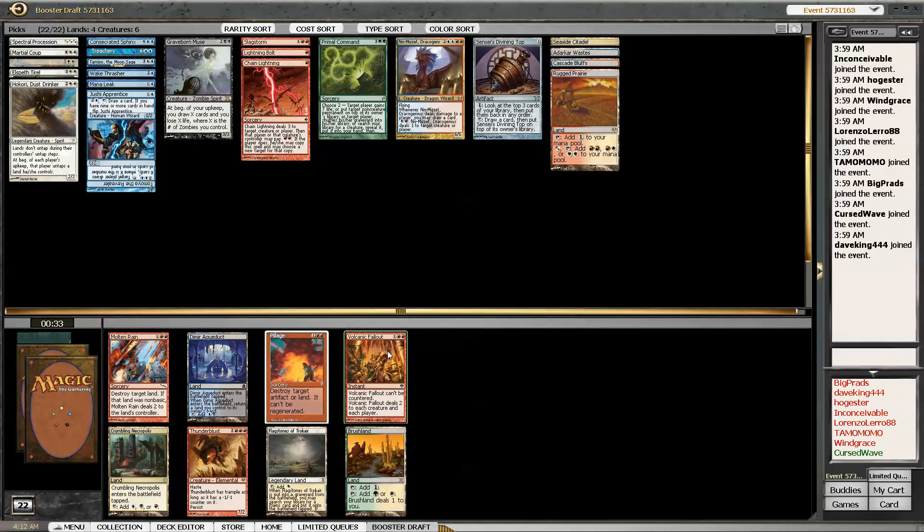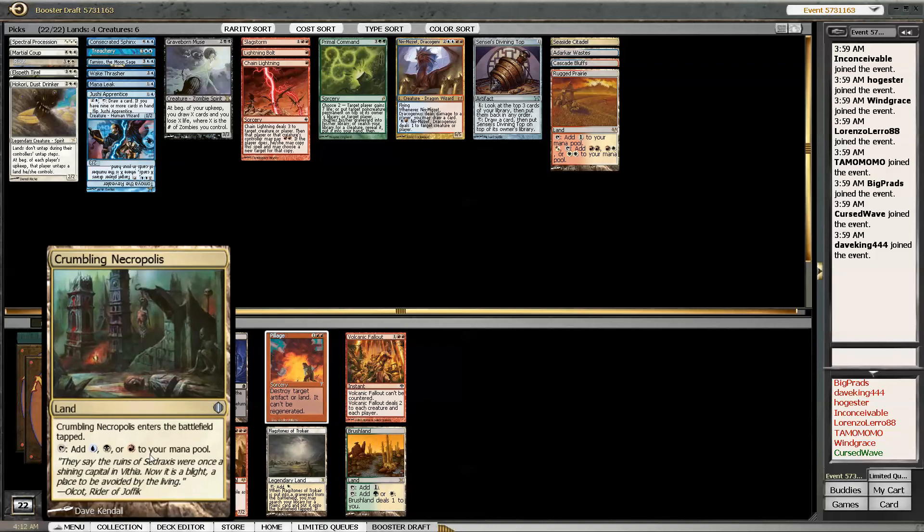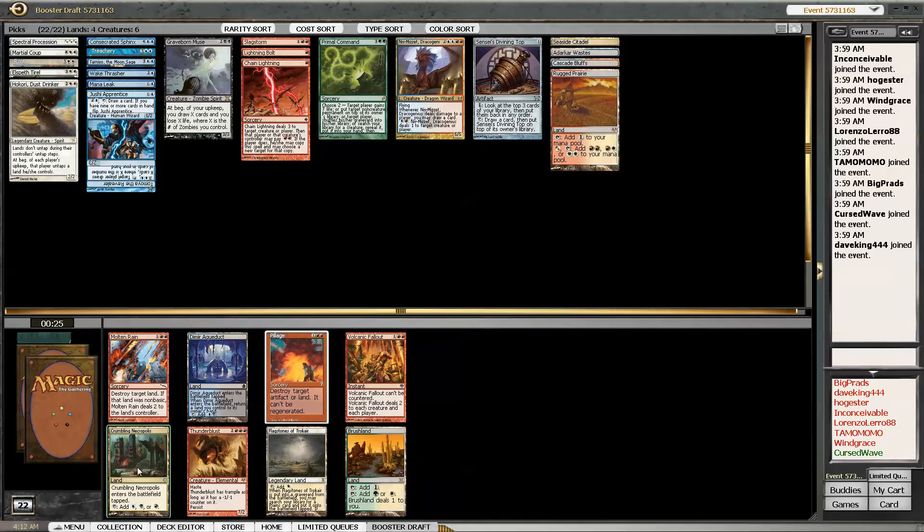Volcanic Fallout. Crumbling Necropolis - blue and red. That sounds pretty good, let's just go with the dual land.